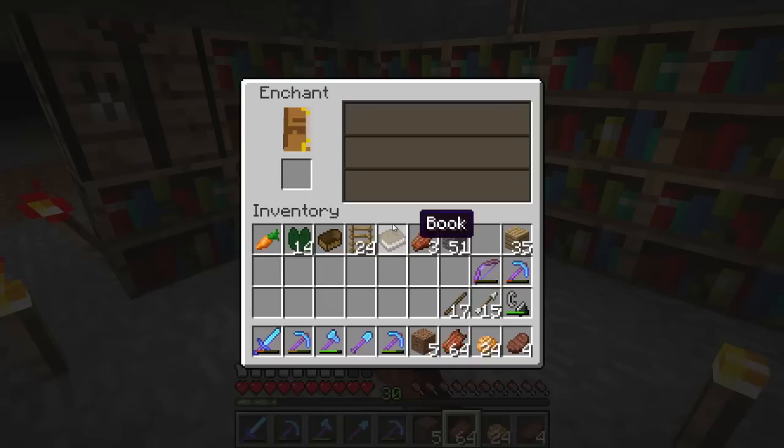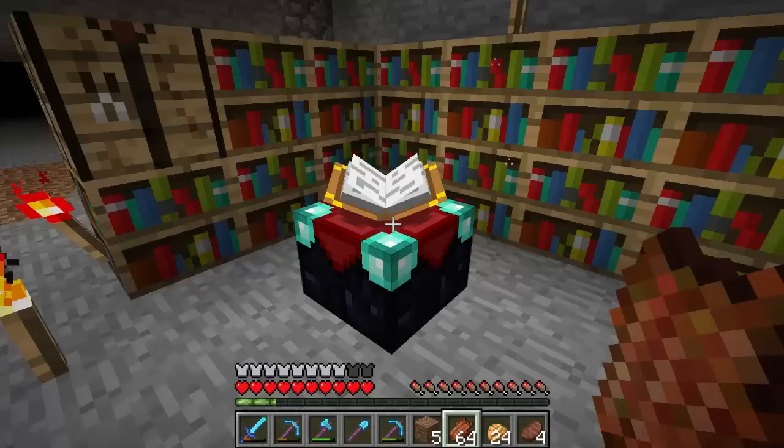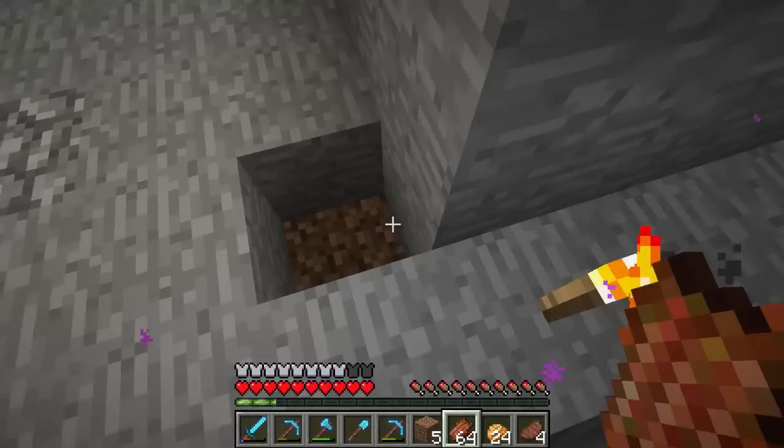I'm gonna head down to the grinder, do that one last enchant, and then move on to the witch farm. Level 30 again, doing a book - what do we get? That's not too bad, I'll take it.